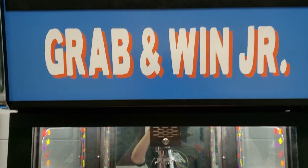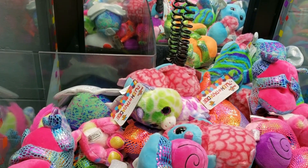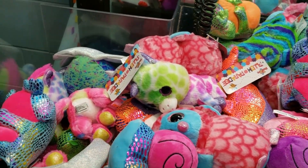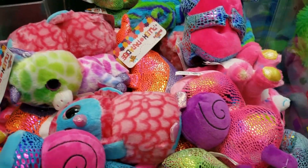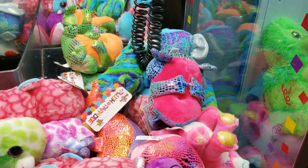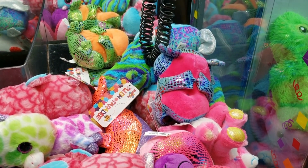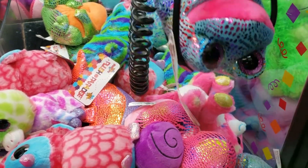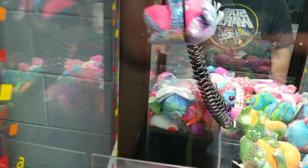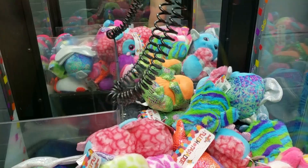Hello, Grab and Win Junior. We meet again, and you're looking as broken as ever, but you've got some nice colorful things in there. I think I'm going to try and win some. Let's try for that pink frog - let's see if I can get around that, which is all the way off to the side. Grab it. Yes! Pink frog - drop it in. Awesome.